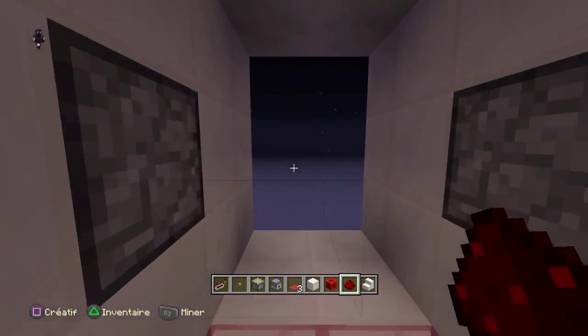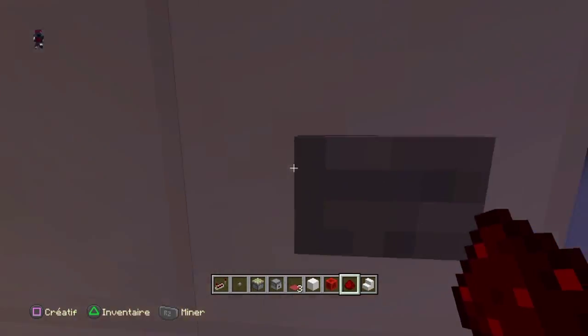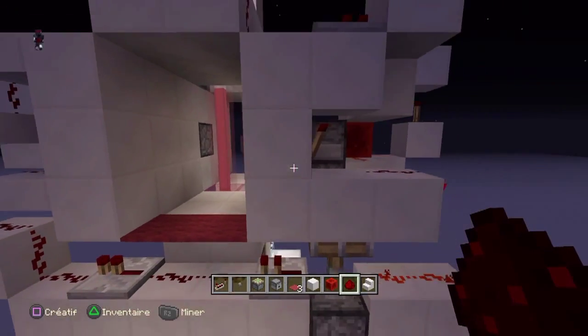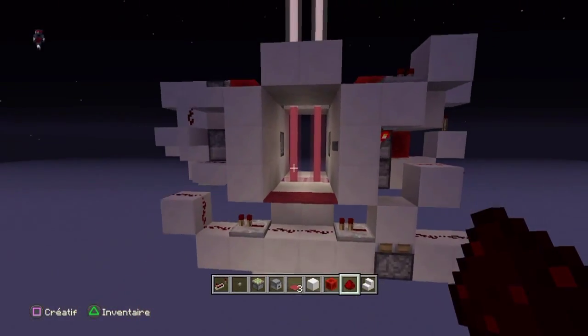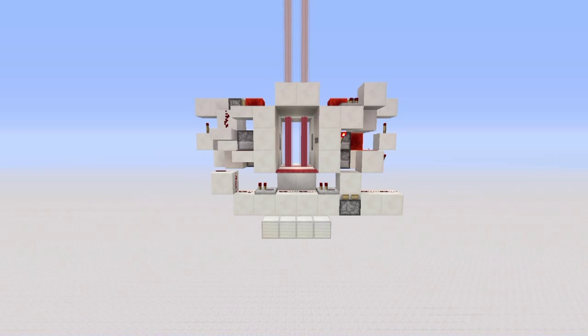J'appuie. Je passe. Ensuite, vous mettez des potions dans les distributeurs. J'espère que vous auriez aimé le petit tutoriel sur la porte avec les lasers. Mettez un pouce et laissez un commentaire si vous aviez aimé ou si vous n'aviez pas aimé. Je vous dis à plus.